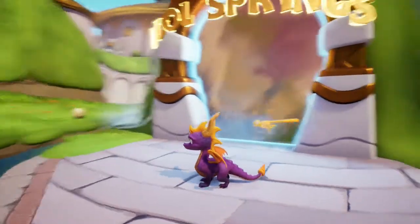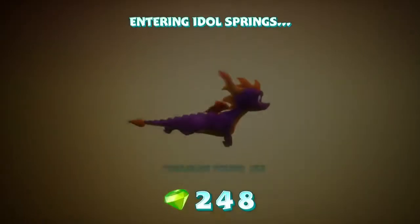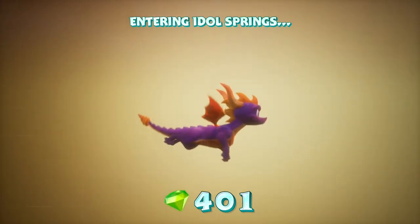Hello, my name is Dallas, and I'm back with more Spyro 2: Ripto's Rage. Now I'm going into the Idle Springs. My short-term goal is I just have to get 500 gems in order to be able to swim underwater.